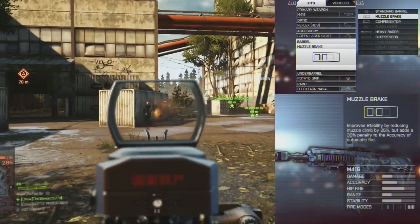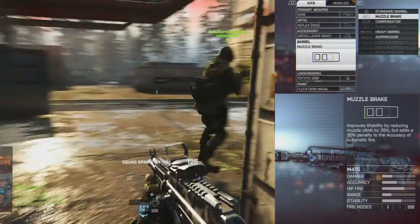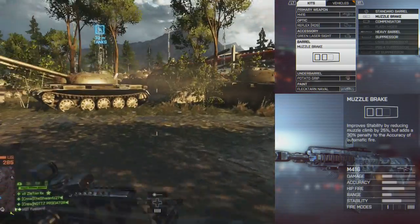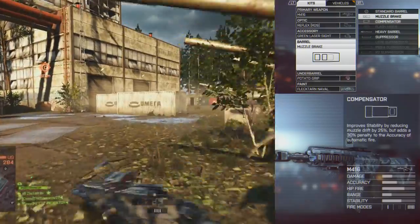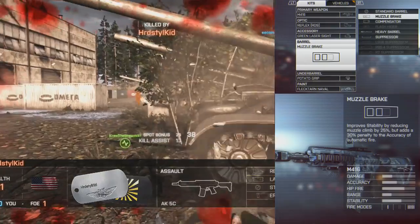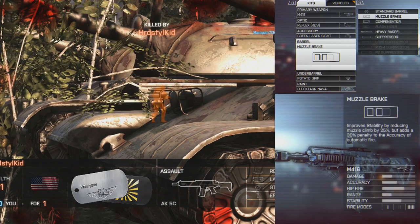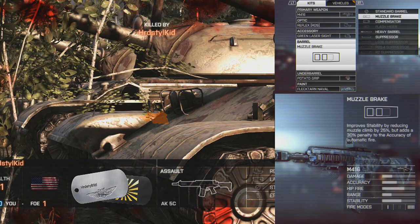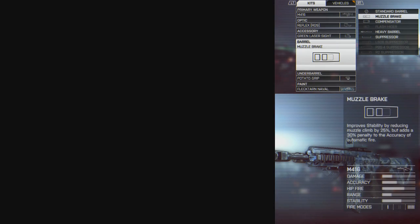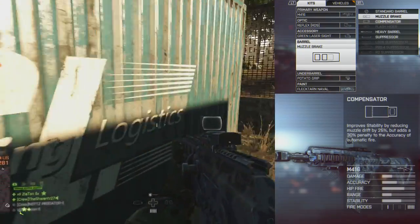For barrels, the muzzle brake and compensator are basically the same but serve different purposes: the muzzle brake decreases vertical recoil while the compensator decreases horizontal recoil — both at the penalty of adding greater bullet spread. Depending on which type of recoil your gun has, you can choose accordingly. I always choose the compensator because vertical recoil is very easy to manage — it's usually straight up and down.